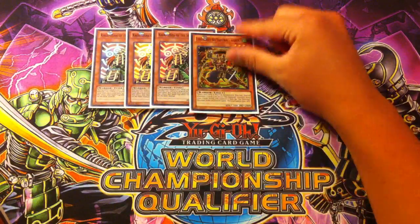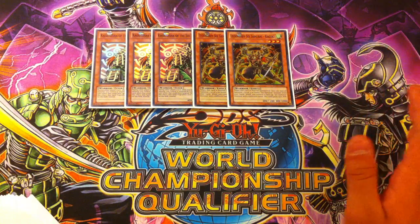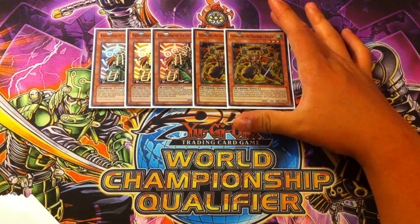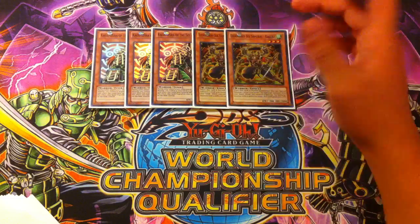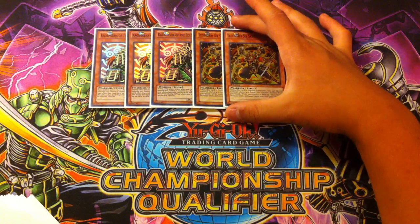Triple Kagemusha. I play double Kageki. Kageki is really self-explanatory — level three Six Samurai monster. When this card is normal summoned, you can special summon one level four or lower Six Samurai monster from your hand. What you want to special summon is Kagemusha, and when you have Kageki and Kagemusha, that equals your first-turn Shien.